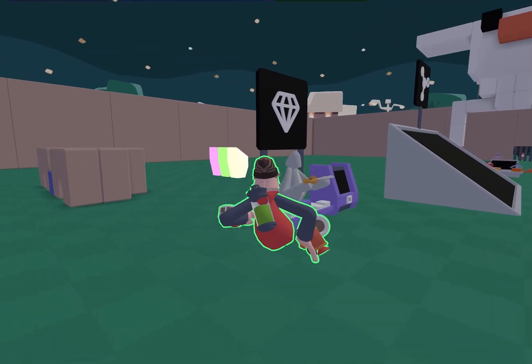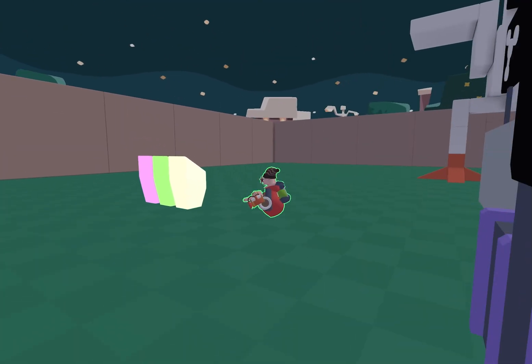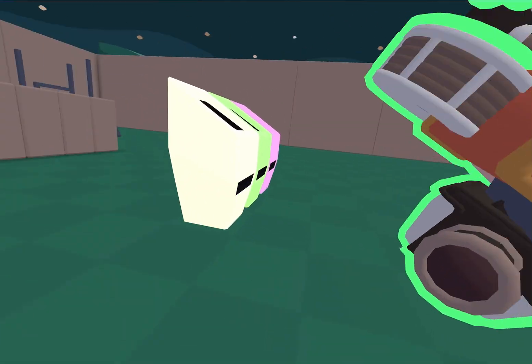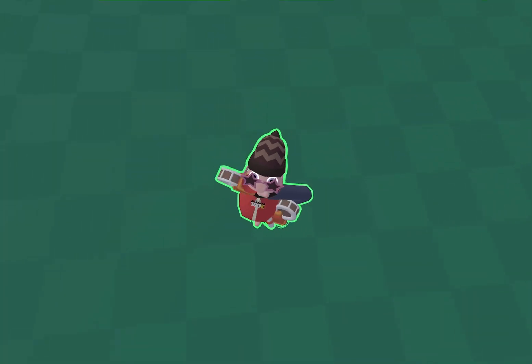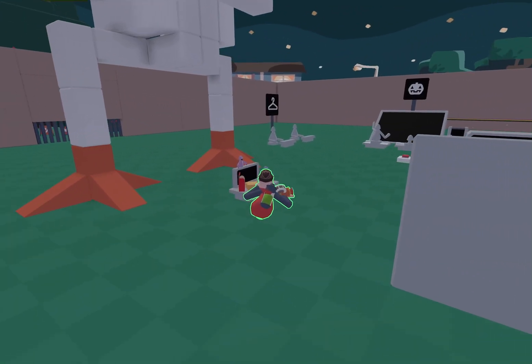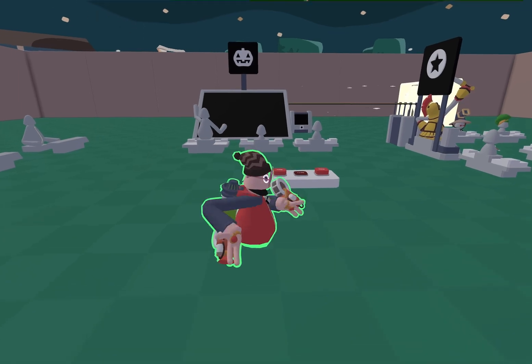And this thing right here that you can only get if you load in the map with the secret thing right there. The yeeps thing, the Halloween tech web — yeah, you get it.